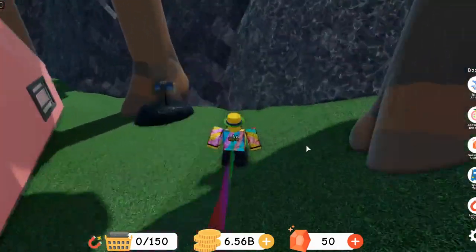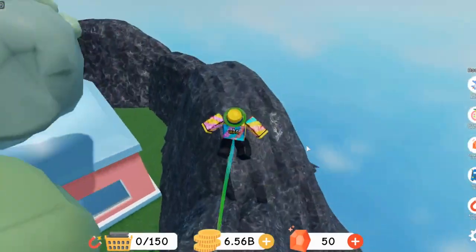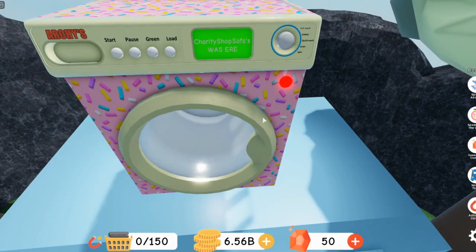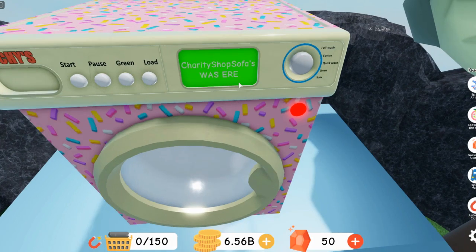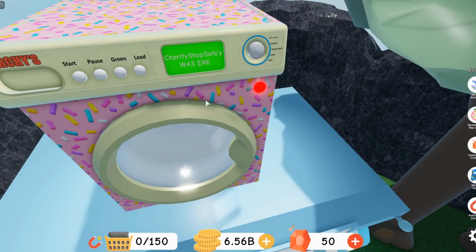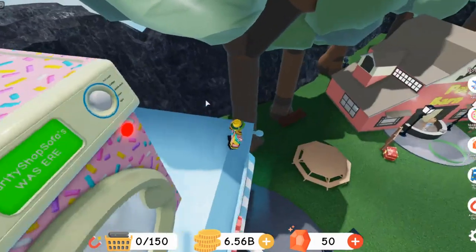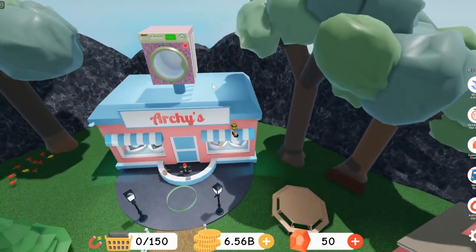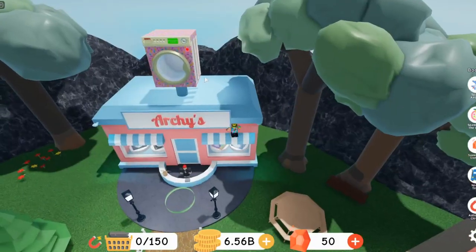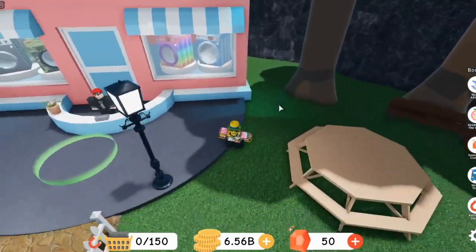For the next unsolved mystery, if you go over here — the charity shop sofas sign was here. Most of us are just placing it here or something. I'm going to say this is still unsolved because that person is here, but that's not really sofas or anything. They're there and that's still there, so I don't know what that's about.